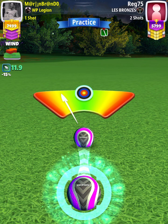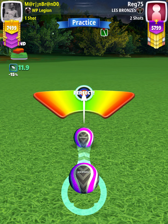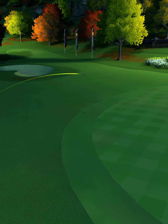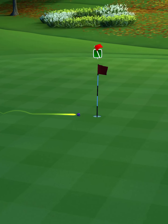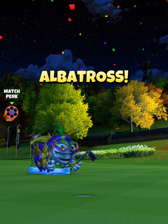Then we're going to center the ball, and we hit perfect. The ball is going to land in the fairway, bounce up onto the green, and we're going to drop center cup for the albatross on hole number eight.